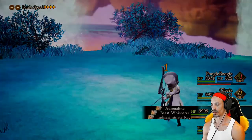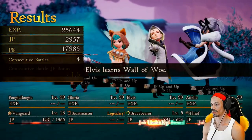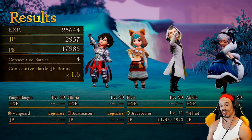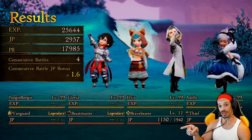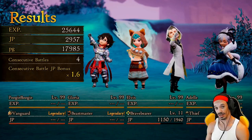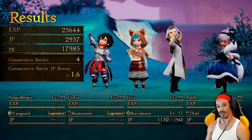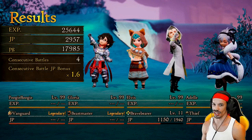Booyah! So that took a little longer, but my main character's Vanguard was at level 12, or mastered, and went to legendary in one fight. Also, Elvis was a level one Brave Bearer — now he's level 11. And if you're thinking, hey, I'm not that far in the game yet — don't worry, I got you covered too.